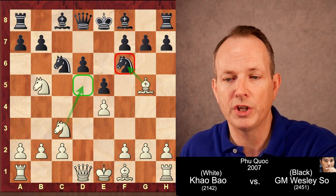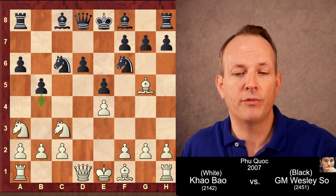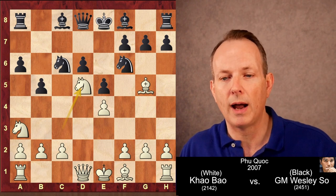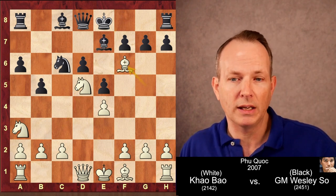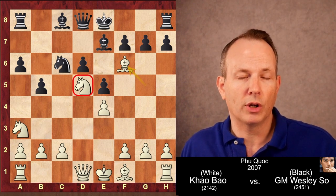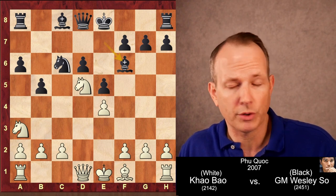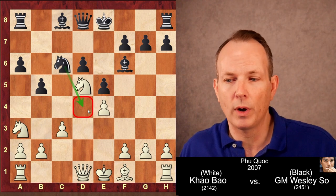Wesley So, well aware of all of this, plays the main line A6. Knight to A3 and B5, already threatening B4 and winning a piece, so the knight moves to D5. And now Bishop to E7, and white chops that knight — the common idea to enhance control over D5. Black takes with the bishop; you can take with the pawn, that's also playable. And C3, keeping this knight out of the D4 square.